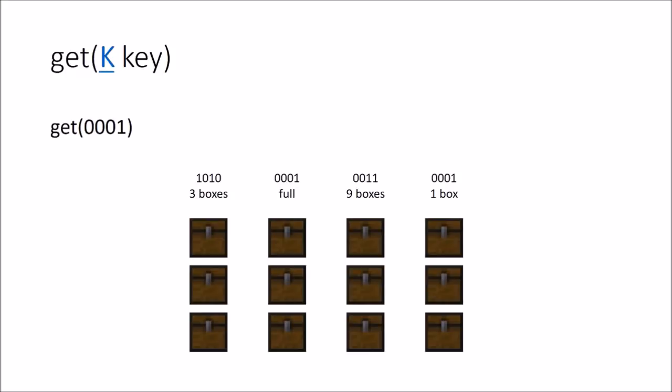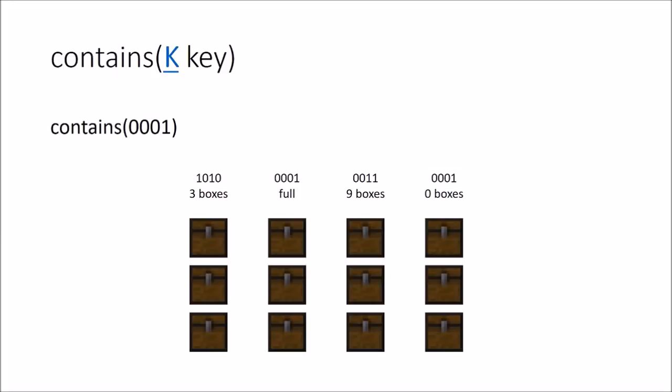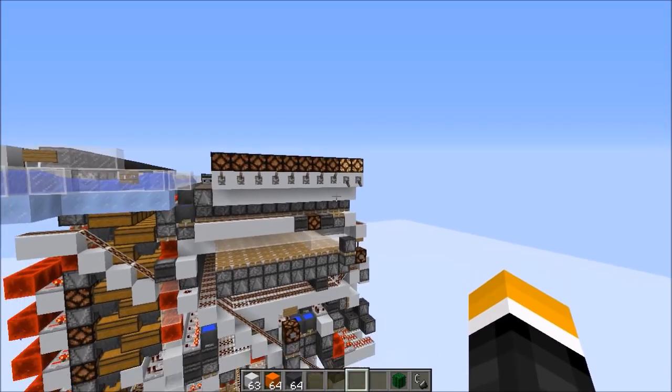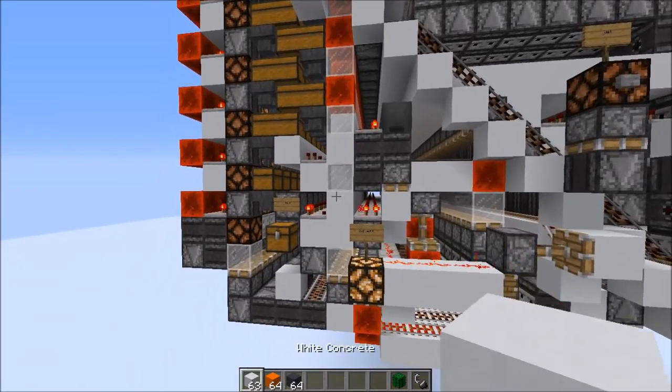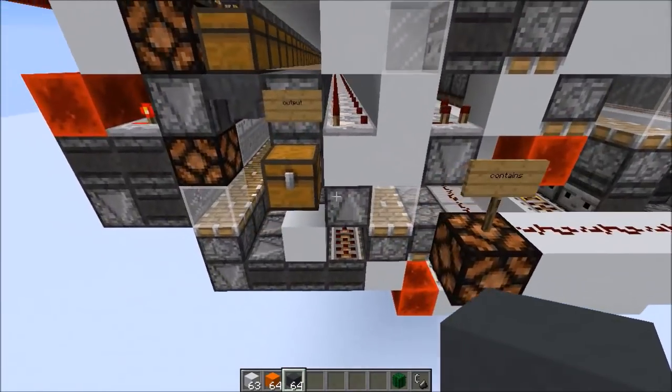There are two other methods: get and contains. Get simply removes a box from one of the silos — so if you request a box with code 1, it takes the furthest silo, because the furthest silo is usually the most empty one, and removes one box from it. Contains tells you whether or not there is a silo that contains an item with that code — so contains 1 gives you true if a silo has some, but false if both silos mapped to 1 are empty. In-game, you input your binary code, there's a button to get stuff, and a lamp that shows whether the storage contains stuff. We put in a white concrete, the lamp is on; when we request it, the lamp turns off and the item appears in the output chest.